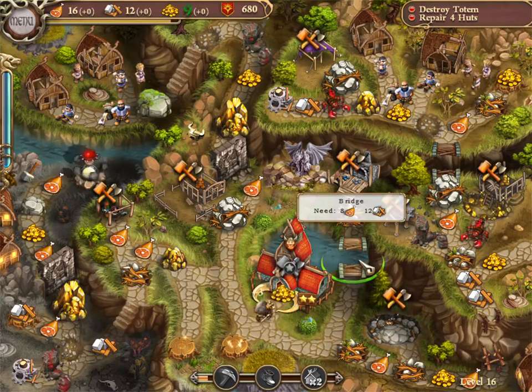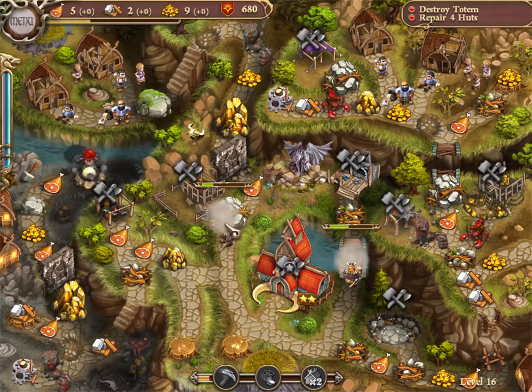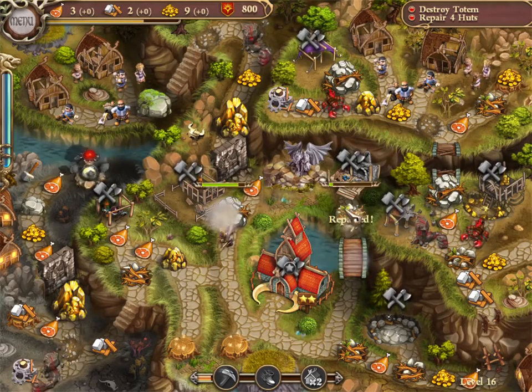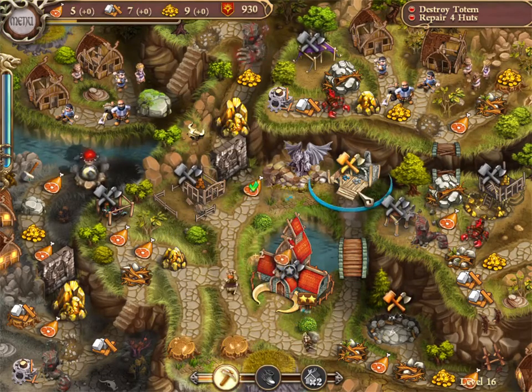We're going to want to clear to the stumps first, and then we're going to want to build up that workshop to level 2 as soon as we can.